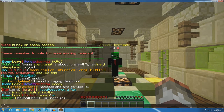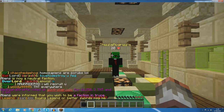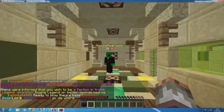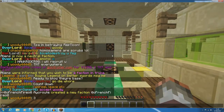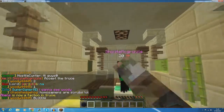If I go ahead and do /f truce, this time it should come up with a pink name so that we know he's truce just from a quick glance at his name, and we know that we're not really going to be fighting each other.